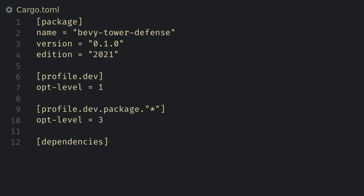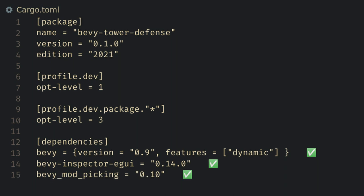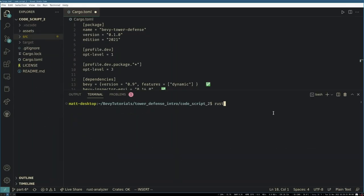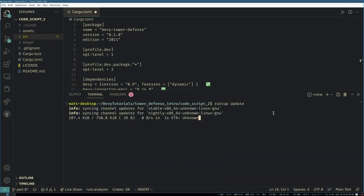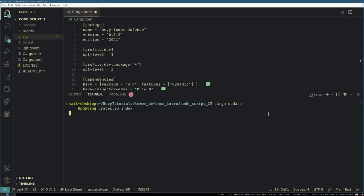First things first, let's get the existing game up to date with Bevy 0.9. We need to update our TOML versions — Bevy is now 0.9, the inspector is 0.14, and mod picking is 0.10. Also, while we're here, now is a great time to run RustUp Update, which will make sure you have the most up-to-date Rust version. We'll also run Cargo Update to update any upstream dependencies.